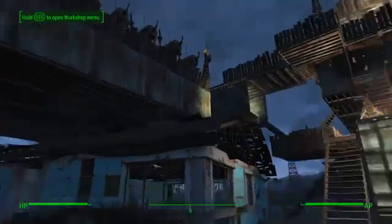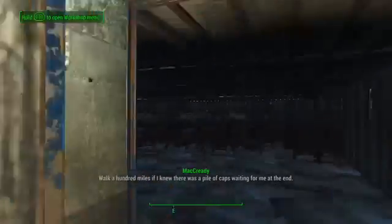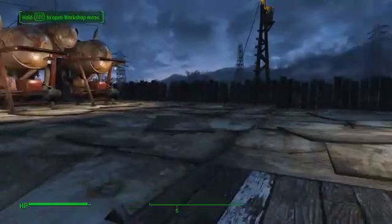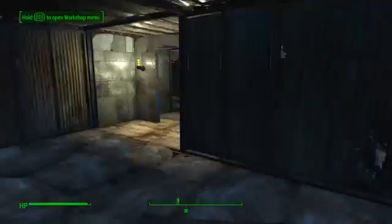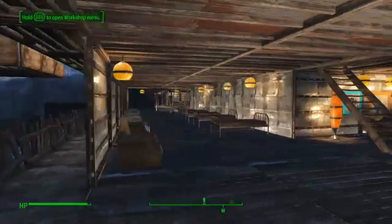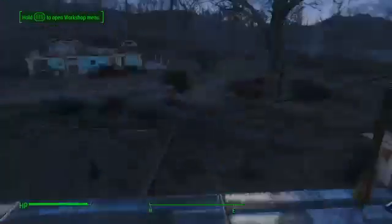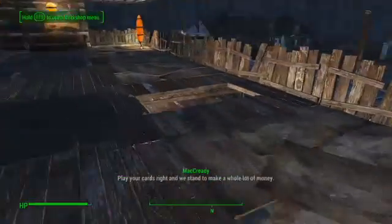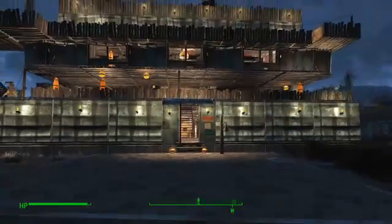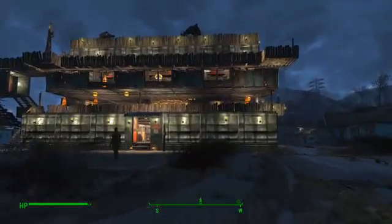Not to brag, but you need a lot of water — it's a good thing to sell and makes money for the settlement. Over here are all the generators I use to power this settlement. I'm not sure how many are actually necessary because I just overkilled it to make sure I could keep all the lights on. There are lots of beds in here too. This is kind of one of the main entrances — it's where I started.